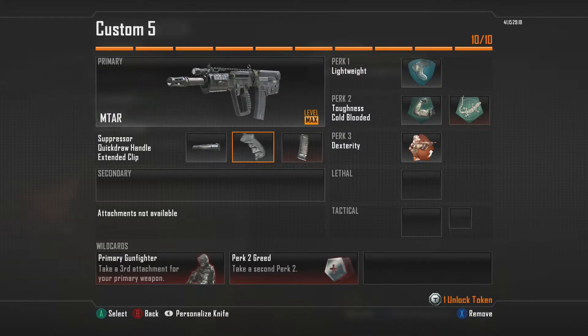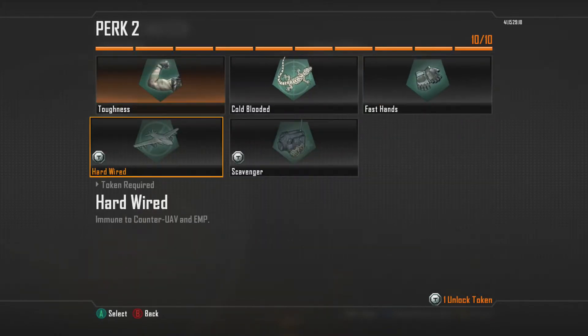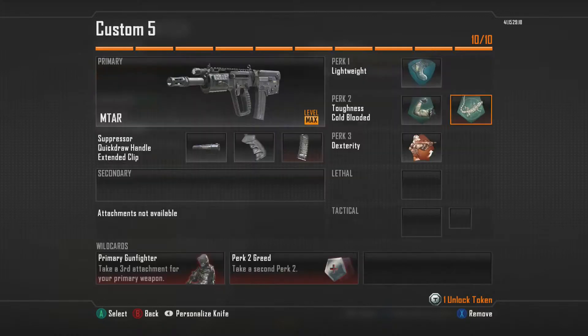Suppressor, quick draw, and extended clip will make it so this gun is almost dead on and kills very fast. You're going to want dexterity, toughness, cold blooded, and lightweight. The cold blooded — it's like if you're hiding or something, you don't want anybody to see your name tag. You could change this out for whatever you want, but I pick cold blooded.